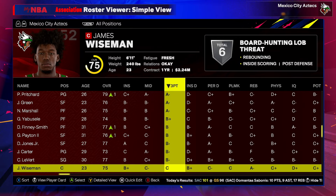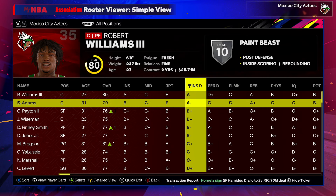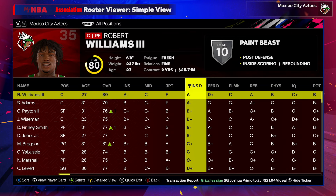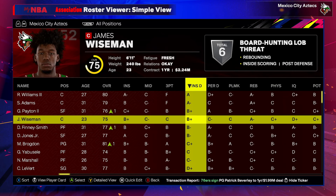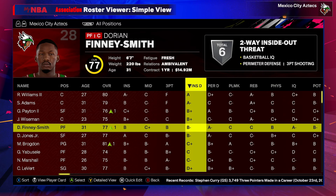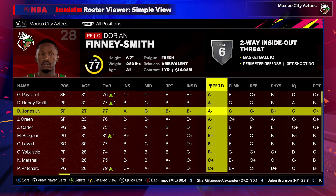Inside defense is a plus for our big men at least — Williams and Adams will be good in that area in terms of rebounding and interior defense. Wiseman and GP2 are also solid inside defenders. Elsewhere on the roster, not so much — you're kind of counting on three to four guys to be your lockdown paint defenders.